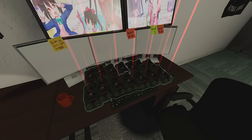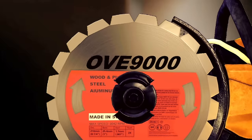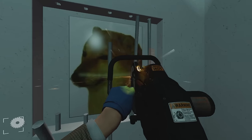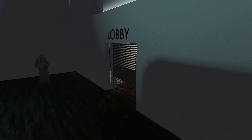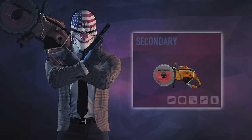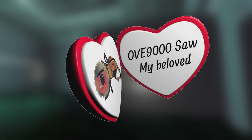Now what if I told you there was a way to completely skip the 4-minute hack timer? That's right — the bars are all sawable. So start the hack just to open the barriers, and then start sawing. Bringing a saw will save you an insane amount of time. I recommend always bringing a saw.